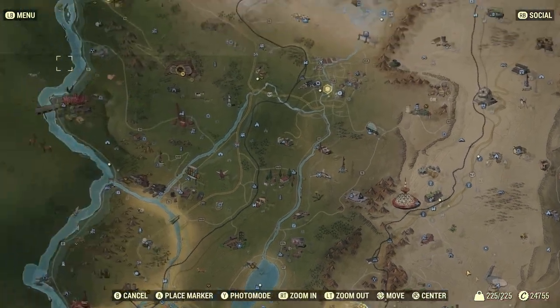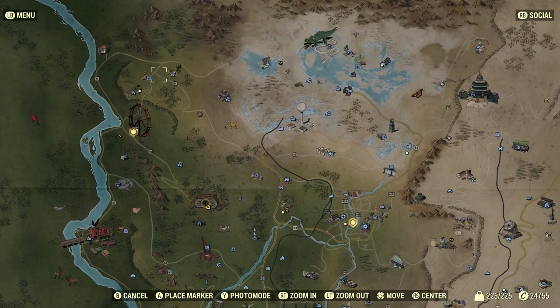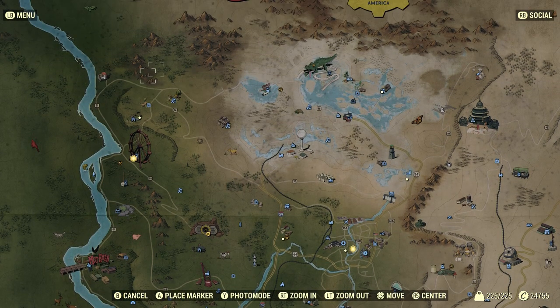The best place I found to get corn is quite close to Vault 76 — a little bit north in that area. There are a few random bits of corn in the field. You may come across some feral ghouls, but they're normally quite low level, so it's not too difficult.